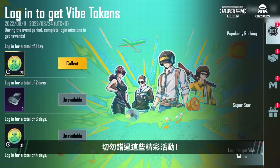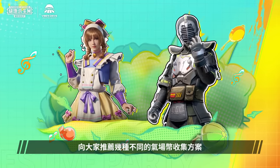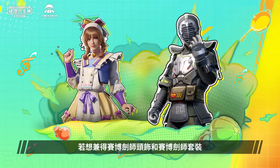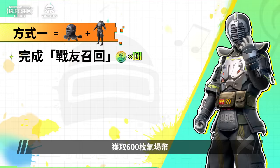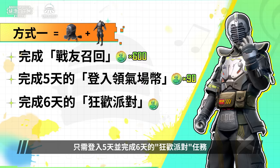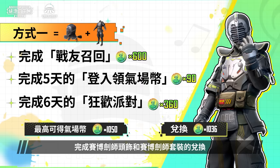So everyone, be sure to set your alarms so you don't miss out on these exciting events! Everyone's favorite rewards may be different, so for those looking for specific rewards, we've prepared several Vibe Token Collection options for your reference! To get both the Kendo Master Cover and Kendo Master Set, the quickest way is undoubtedly to complete Calling All Comrades Missions to get a total of 600 Vibe Tokens! Continuing from this, you'll only need to sign in for 5 days and complete 6 days of Festive Party Missions to earn a total of 1,050 Vibe Tokens to redeem both the Kendo Master Cover and Kendo Master Set!